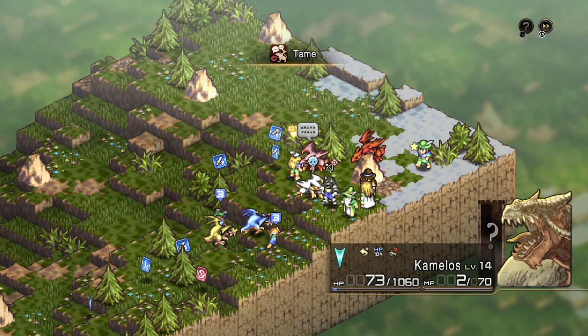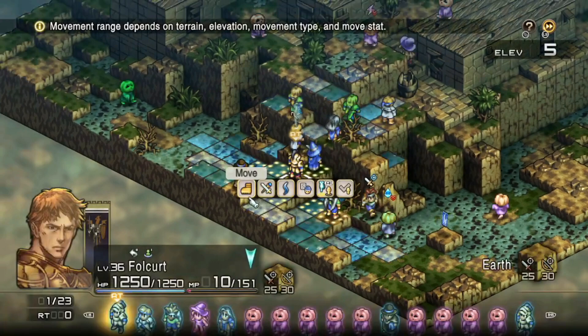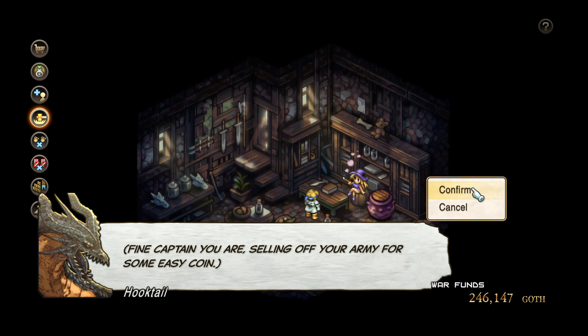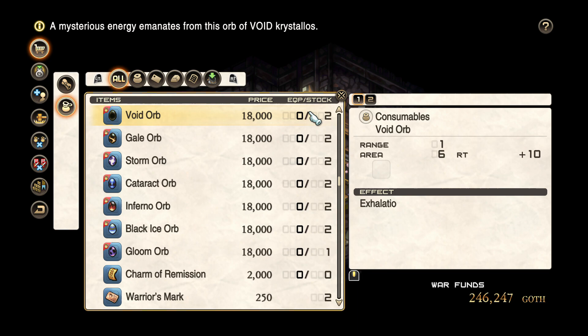Obviously, the more Beast Tamers you have the better, so you might be able to make a dedicated grind squad for this. Once you've acquired all of the dragons you need, auction them off at any shop. You'll get a fair bit of Goth, and some delicious stat-boosting stakes should show up for purchase as well. The most important bit, however, is the elemental orbs you should now see available. Do not buy them yet — you must only buy these orbs at Deneb's shop, and then only after you've done a few other things. So just hold off for now.